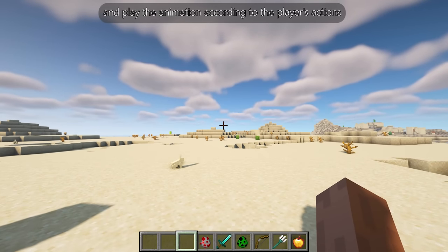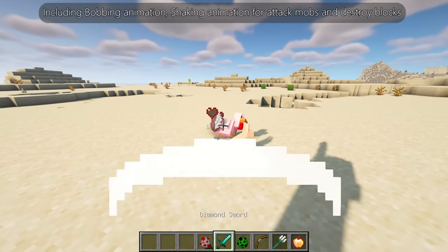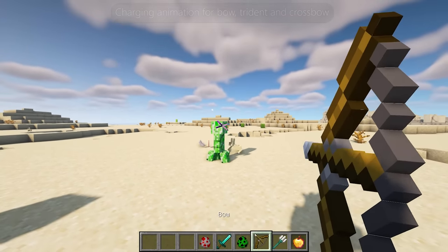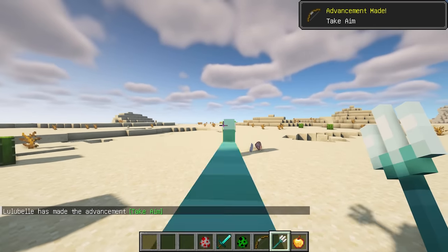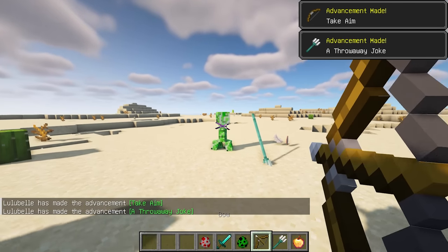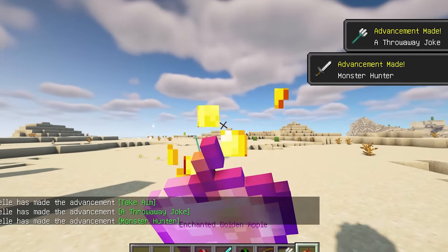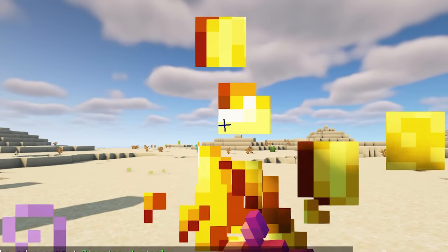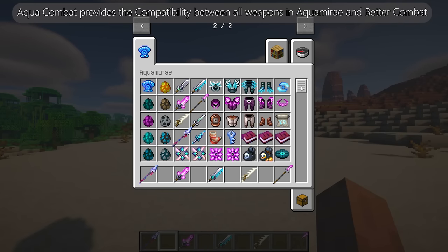Crosshair Bobbing is a mod that allows the crosshair to follow the view bobbing and play animations according to the player's actions, including a bobbing animation, a shaking animation for attacking mobs and destroying blocks, a charging animation for bow, trident, and crossbow, and a special animation for eating and drinking.